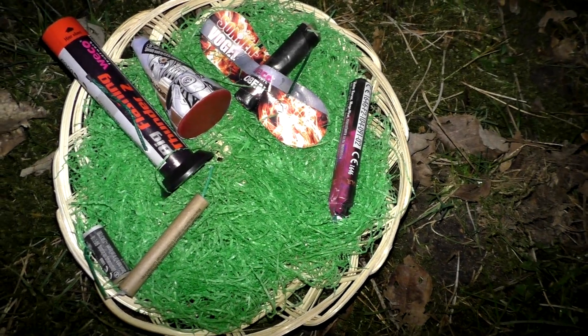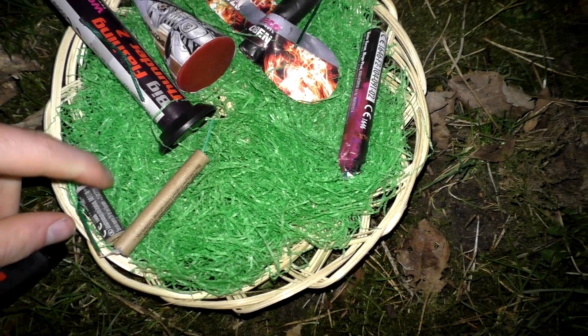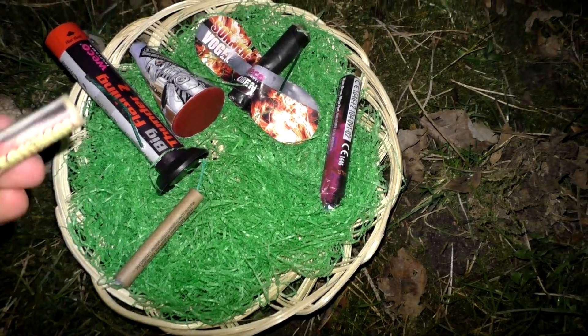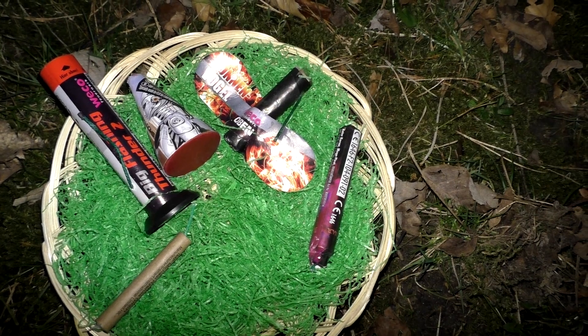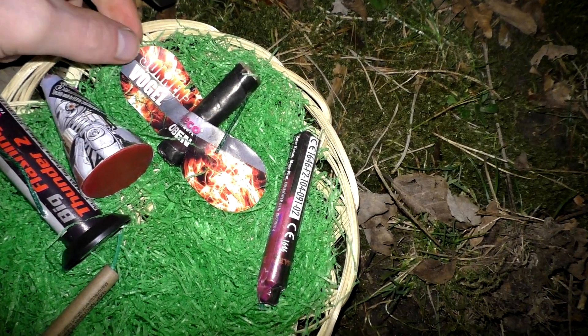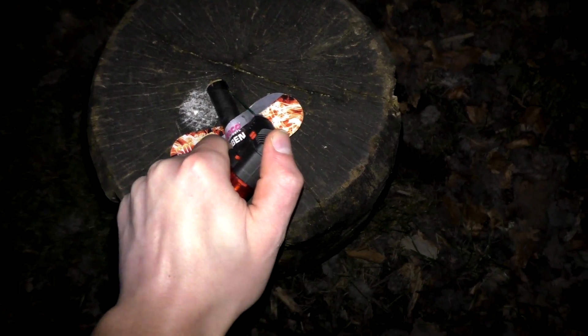Ein paar Artikel haben wir noch und ich würde mal sagen, nehmen wir jetzt mal den kleinsten, und zwar haben wir hier ein Moskito von Leslie. So dann nehmen wir jetzt den Sonnenvogel von Veko. Ja, der war ja nicht so schön.